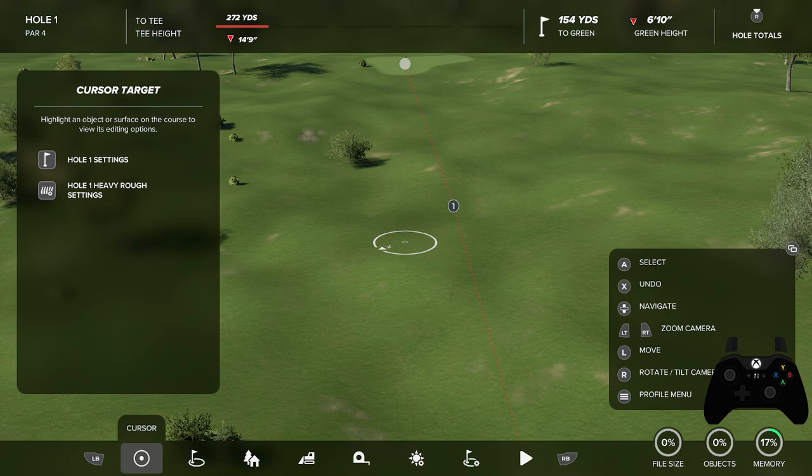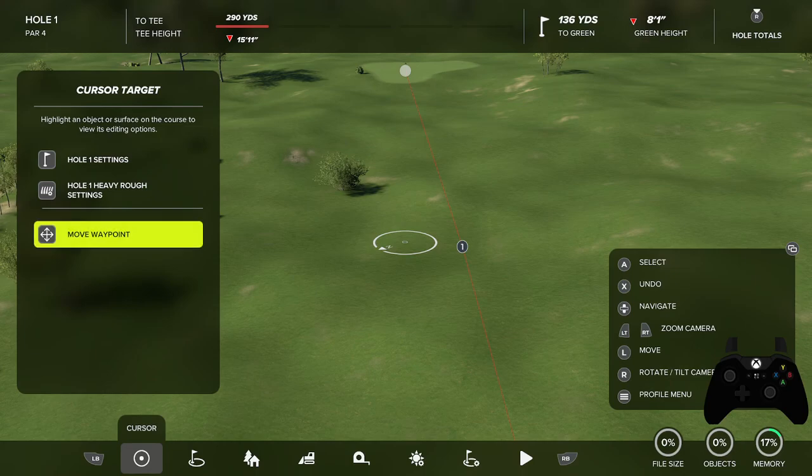Fairways come in all different shapes and sizes. We're going to focus on a very basic, traditional style fairway, but obviously there are tons of different sizes and shapes. Strategy also plays a huge role in how your fairway should be shaped and built and sculpted, but we're really just focusing on the mechanics for this tutorial.